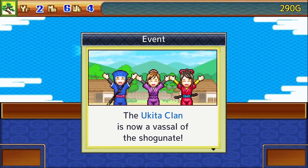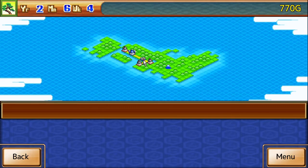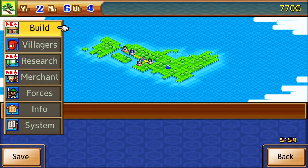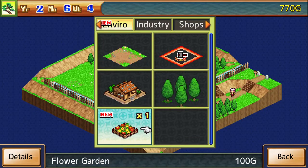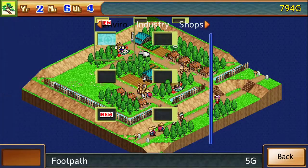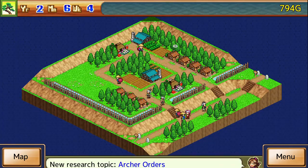Ranged units in this game are so important. Ukita clan is now a vassal of the Shogunate — well done, here's 480 gold for your trouble. Wonderful. What this does is it boosts way more than the trees, so we're gonna want to go ahead and do that sooner than later.